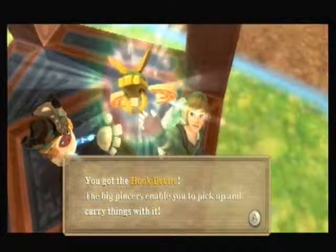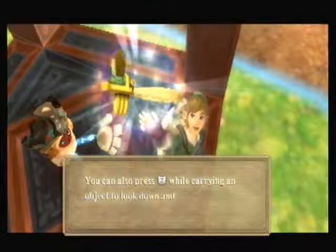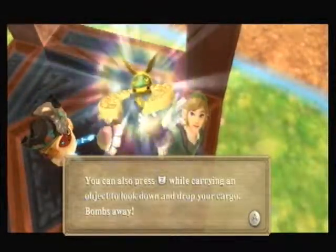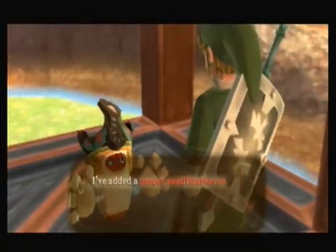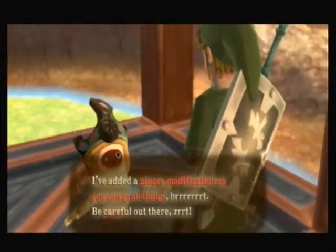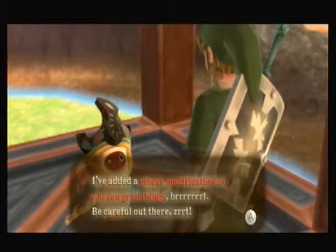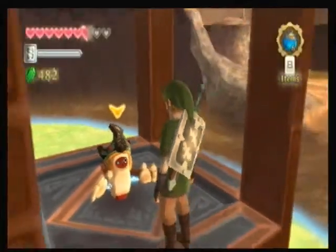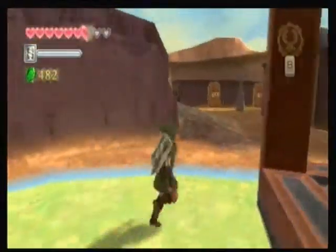You got the Hook Beetle. These big pincers enable you to pick up and carry things with it. You can also press Z while carrying an object to look down and drop your cargo — bombs and all. He's added a pincer modification so you can grab things. Just be careful out there. So we now have a better beetle!